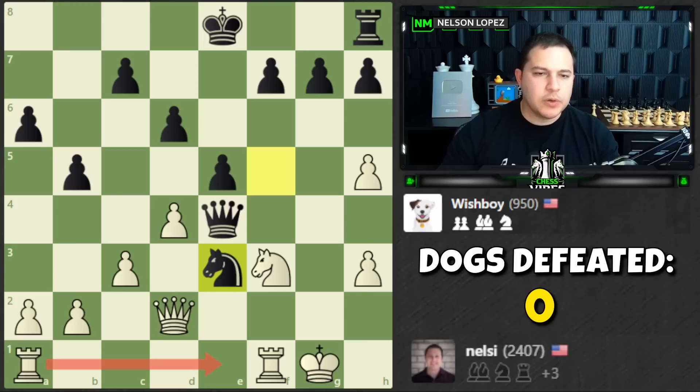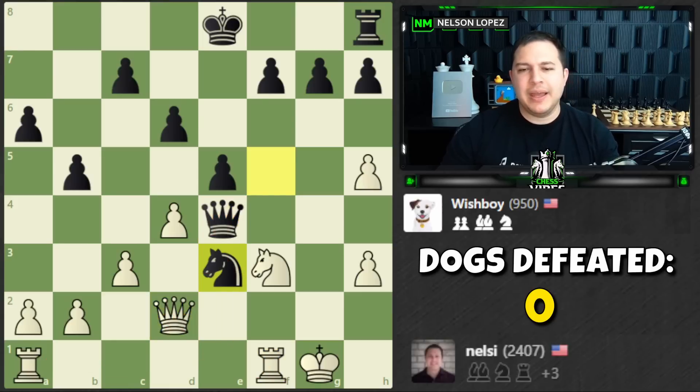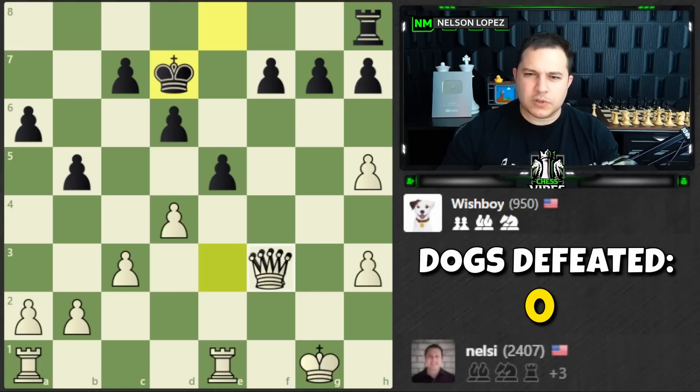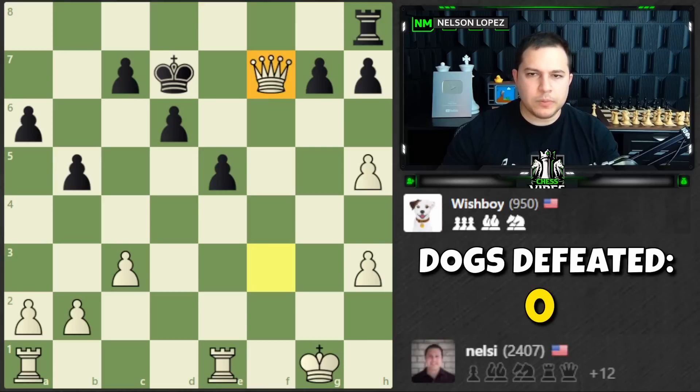If I go the other way, the knight captures and yes I can take the queen, but I also lose my queen. I'm still winning but it's not as easy. So queen d2 is the move. I just need to check there are no crazy queen moves that bother me — the only one I'm thinking of, I simply take. I'm happily up a rook, which is enough to win. Let's take with the queen, get the battery going, and take the queen. Now it's pretty straightforward — let's open up and get to the king.